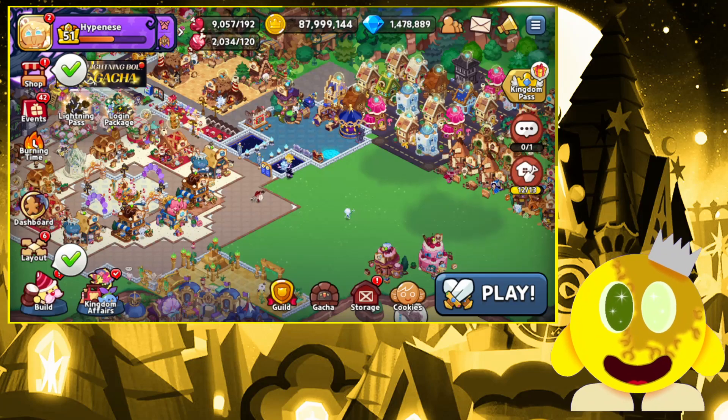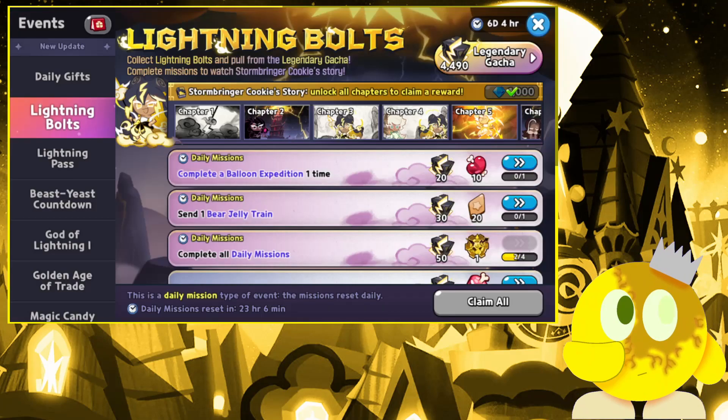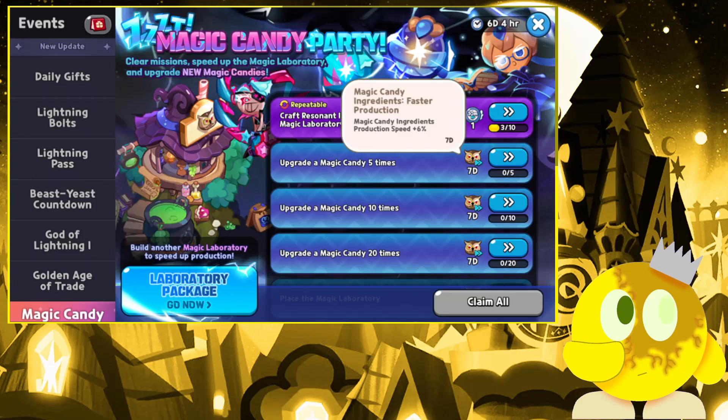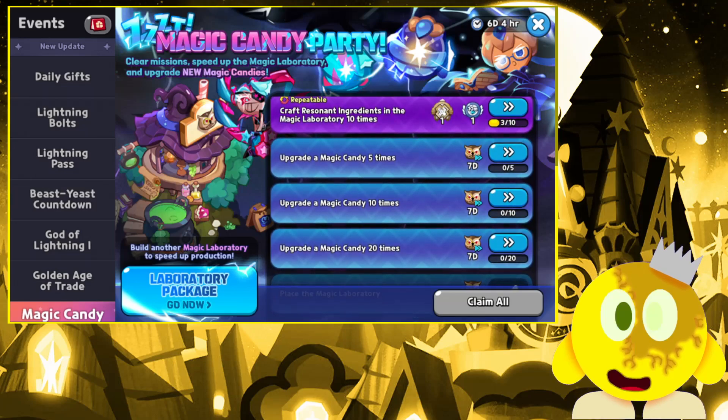Another reason is because this is actually useful for an event, which I barely have time for. Technically I have time for it, but I'm kind of wasting my opportunity with it — even though there's six days left. Basically there's this Magic Handie Party event: clear missions, speed up the magic laboratory, and get some new Magic Handies. Build another magic laboratory to speed up the production.